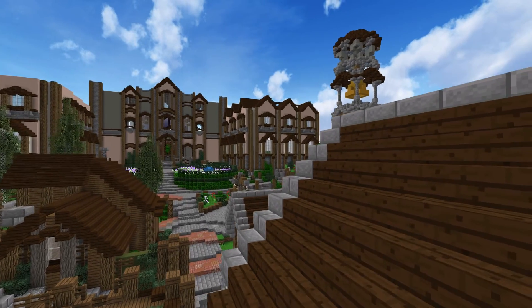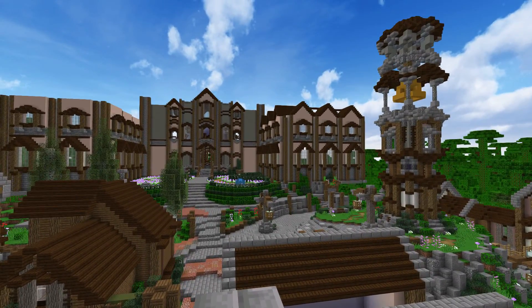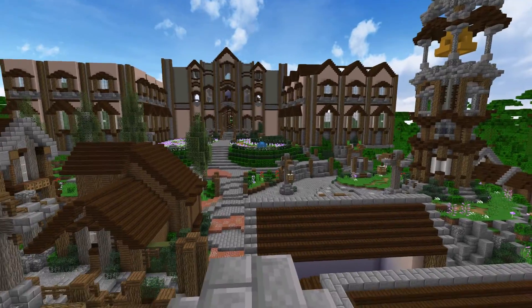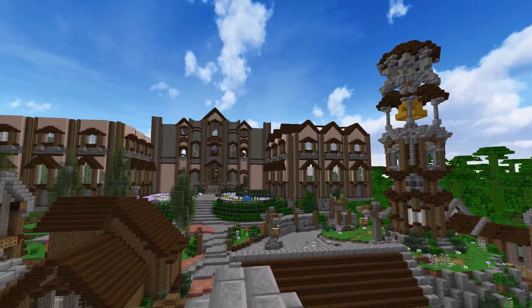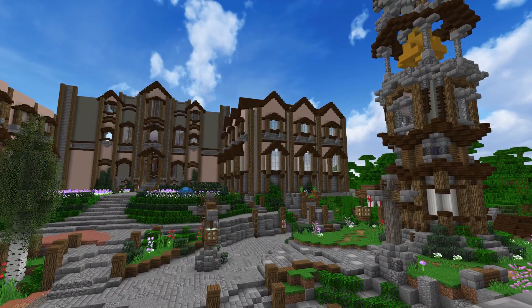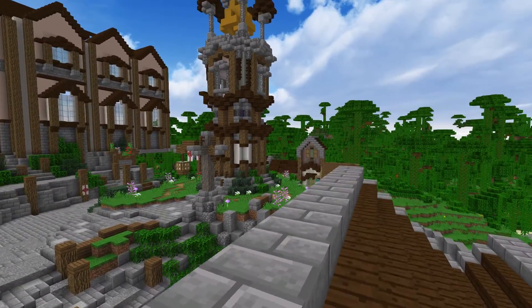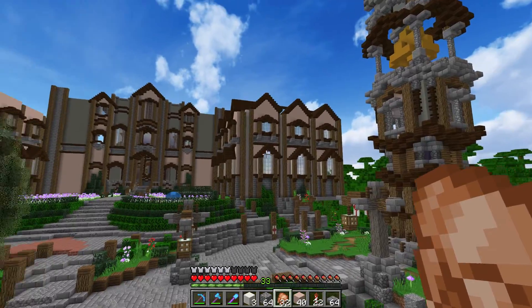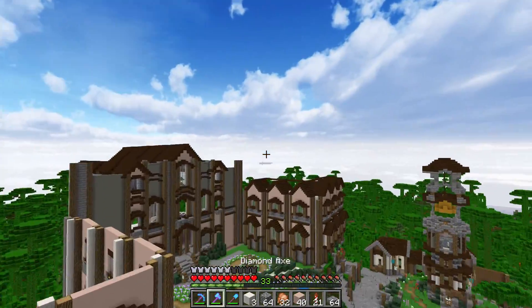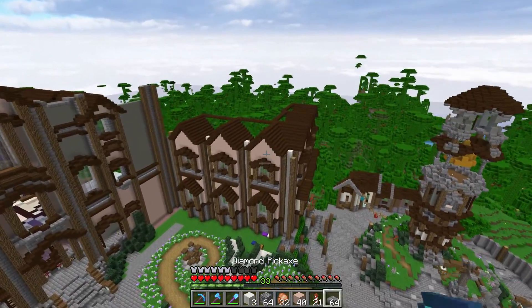So what we're doing today — and I've pretty much told you exactly what we're doing — we're going to be building some really neat roofs. I've been playing around with some ideas. You can do these roofs, and I'm sure everyone's done them. If you haven't, it's pretty simple — just use some stairs, and bam, you've got yourself a roof.